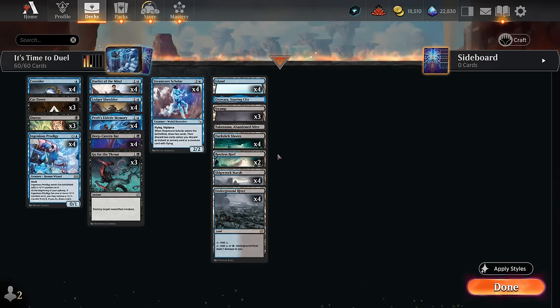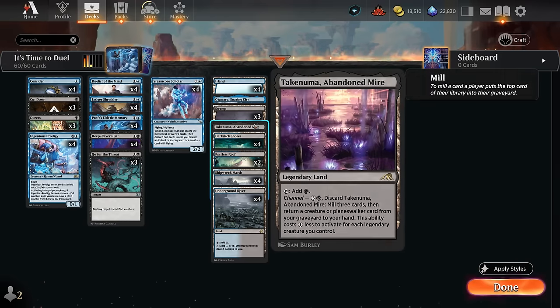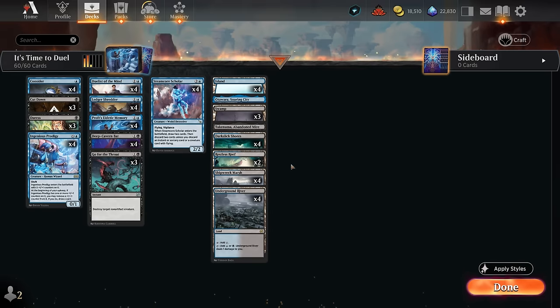Our mana base has some creature lands to maybe finish out the game, and the channel lands for added utility — 23 lands total since our curve is so low. Hopefully we're going to face lots of small creature decks since that's where the strategy shines: getting to trade resources and eventually pull ahead with our card draw engines. That's our deck — now let's jump into some games and see how it does.